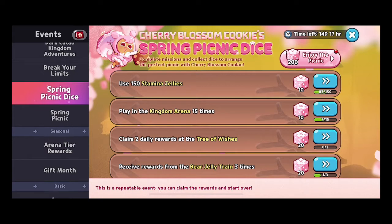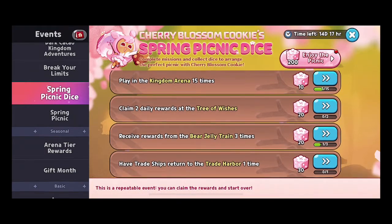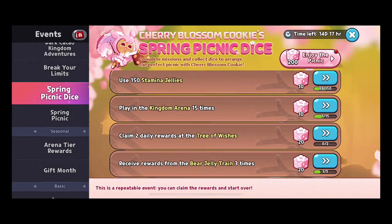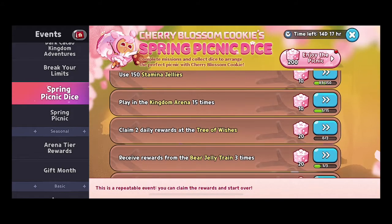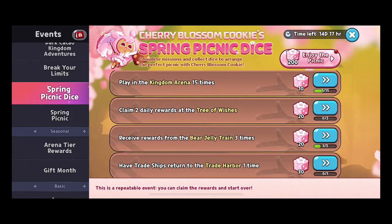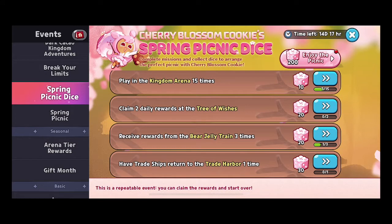You can also earn dice through repeatable events — meaning if you use over the required amount it will carry over, so you don't have to stop and restart. You can earn dice from stamina jellies used on event story, stamina jellies in kingdom arena by just battling, and from your daily rewards at the Tree of Wishes, up to three times a day.